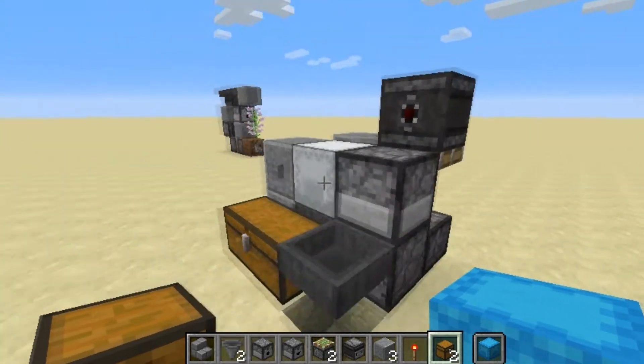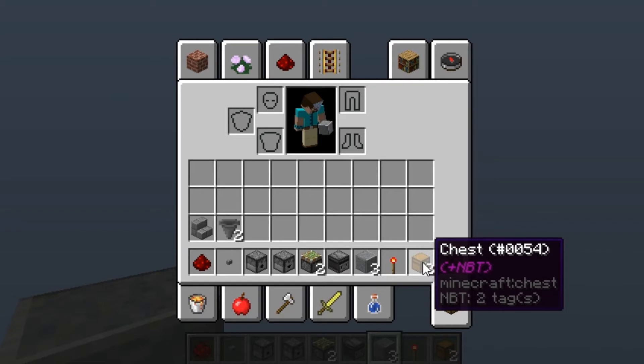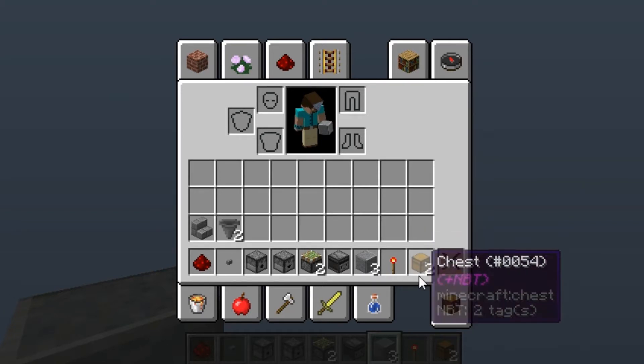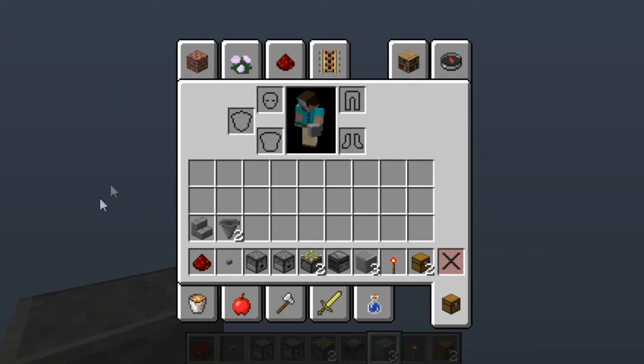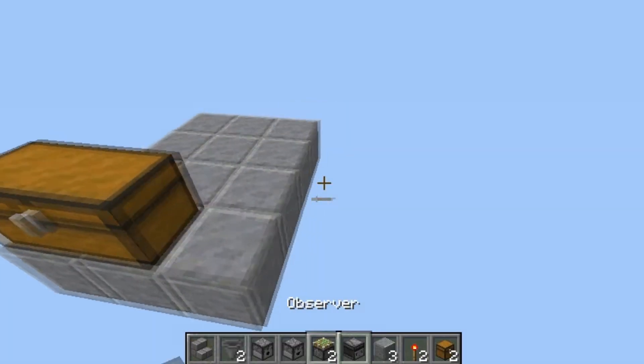But anyway, let's go ahead and move on to the tutorial. Now that you're ready to start building, as you can see in my inventory, these are all the blocks that you need to build it. These chests here just have the shulker boxes preloaded inside of them, so I didn't have to fill my inventory with shulker boxes. So place down your chest and put your shulker boxes on the inside.